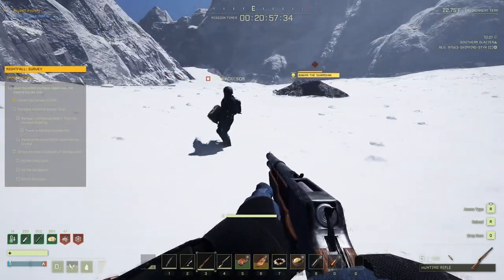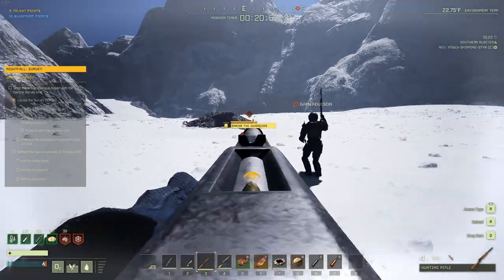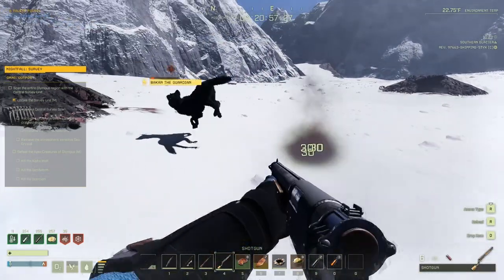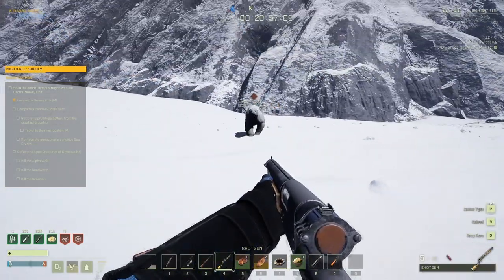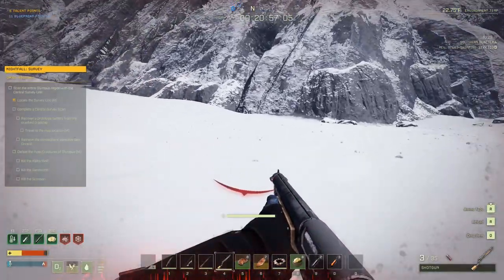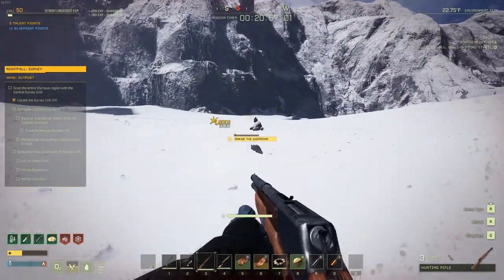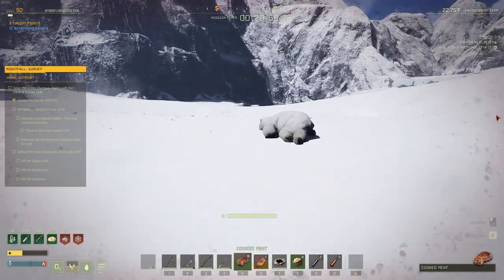First, go to the alpha wolf here in N14. The alpha wolf is very easy to kill — he doesn't have a lot of HP. You can zerk him before he gets in a cave, but if he does get in the cave, he might spawn some adds such as maybe a polar bear. For the most part, just kill him before he goes in and hides. If you have a hunting rifle, it takes about three to four headshots and he's instantly dead. It's not a hard fight at all — it's the easiest part of this whole mission.